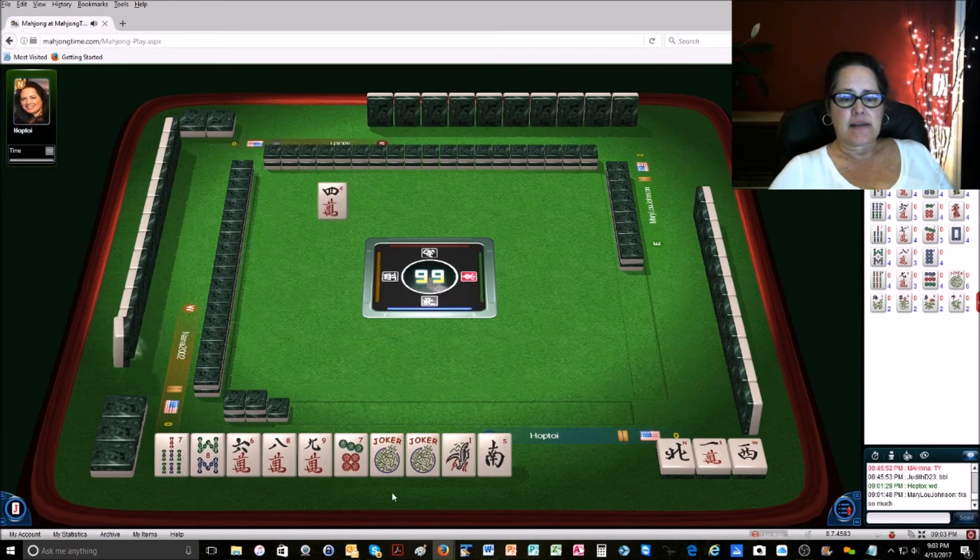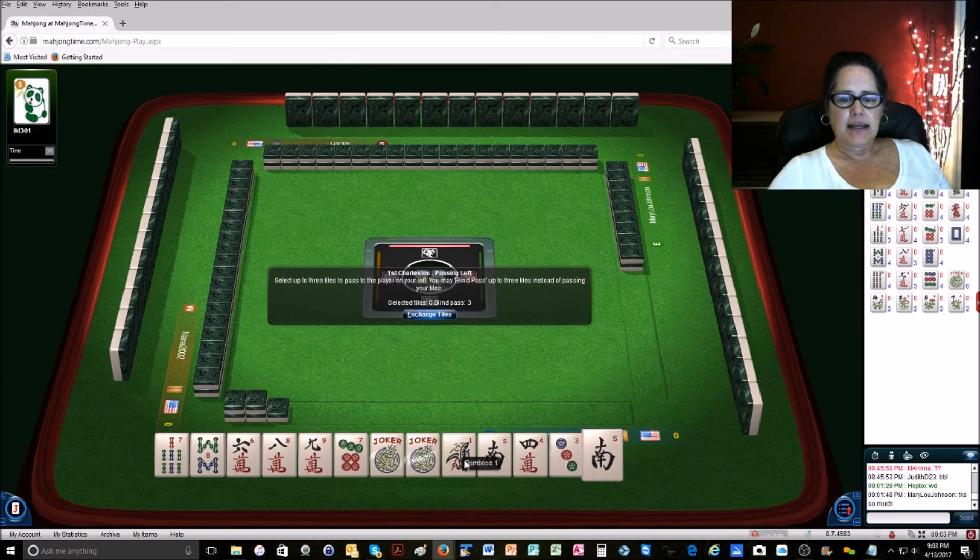So we're looking for 6, 7, 8, 9 and we didn't get anything. So we're going to pass the 1 bam, 4 crack, and south.